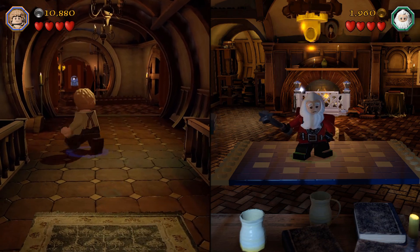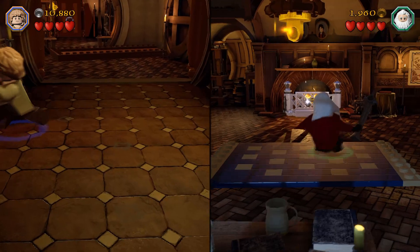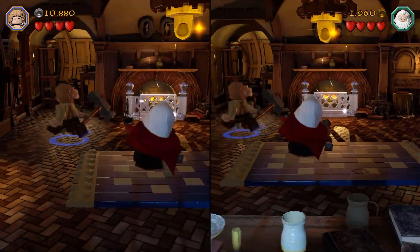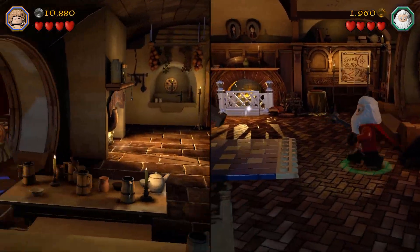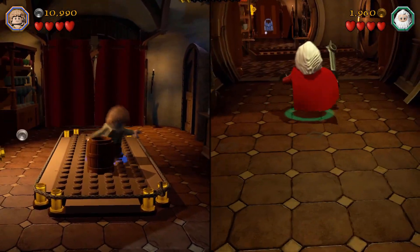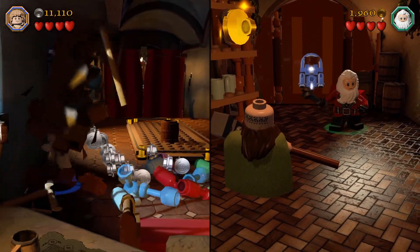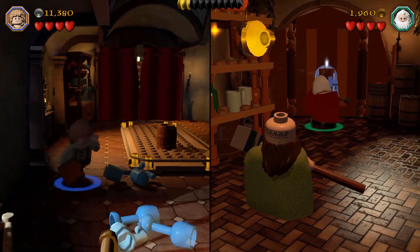Hello guys and welcome back to some more Lego The Hobbit! We are still here in Bilbo's house where Thorin is apparently just vandalizing everything. He does look pretty close to white Santa Claus - like on the back you look like Santa Claus. Yeah, true, pretty close!